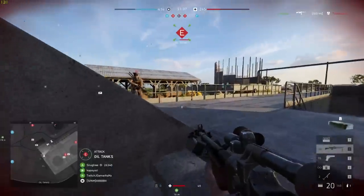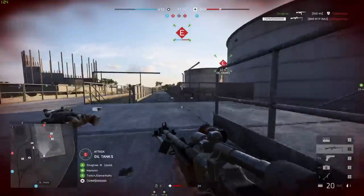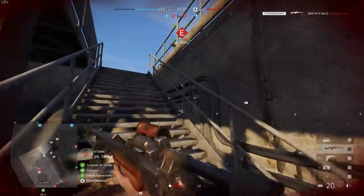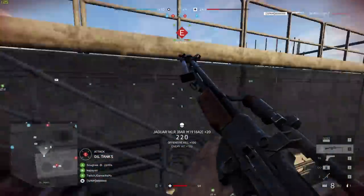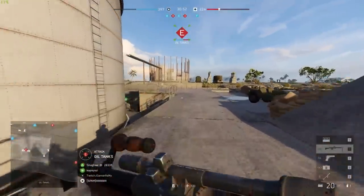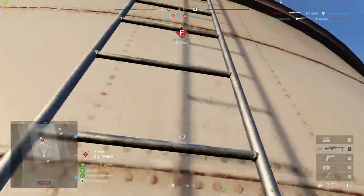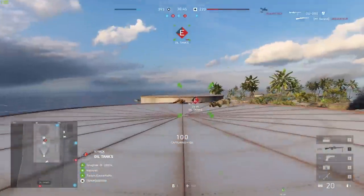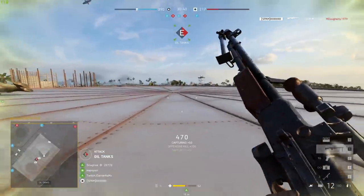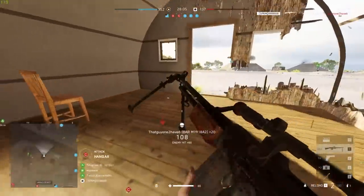In rapid fire mode it can shoot 720 rounds per minute, and in slow fire mode it can shoot 498 rounds per minute. In the fast rate of fire mode, this weapon has a six-shot kill that extends all the way out to 30 meters and then progressively drops off from there all the way out to about a nine-shot kill.